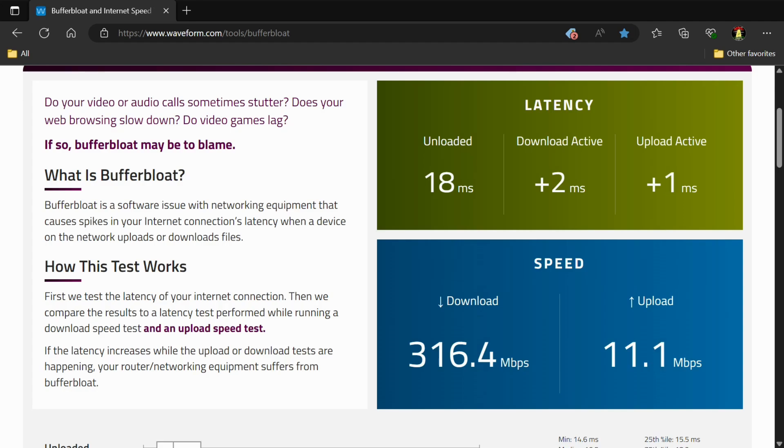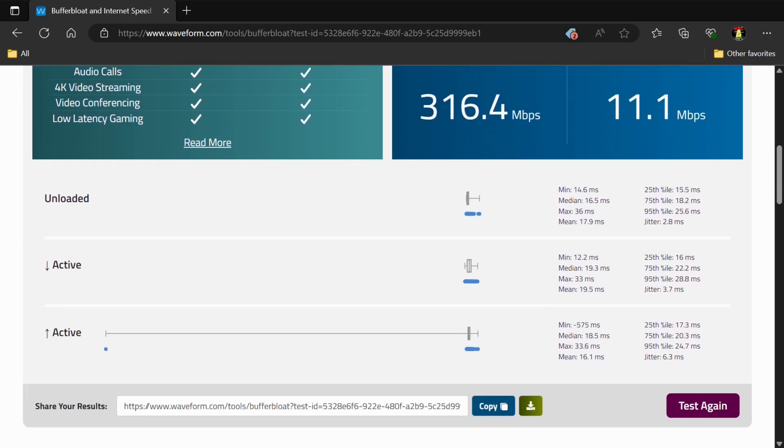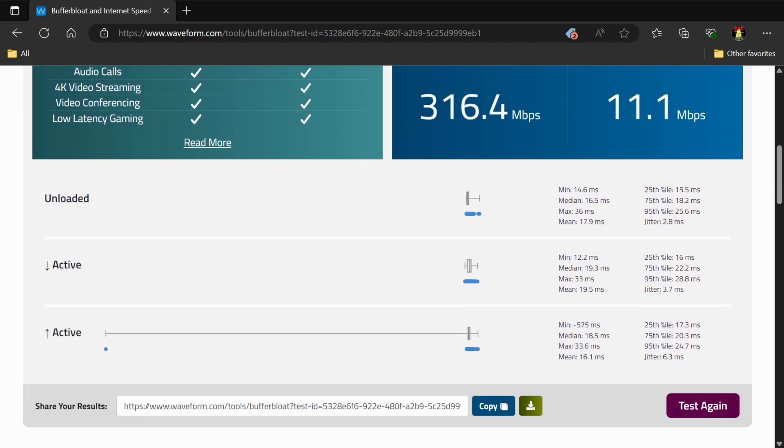Now, if I decide that I'm downloading a game, or everybody's home watching Netflix and nobody's gaming, the system turns off automatically and lets my full bandwidth come in so I can download games and do everything else. But the moment I start gaming, the system automatically turns on and makes sure I don't have Bufferbloat.